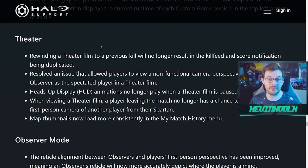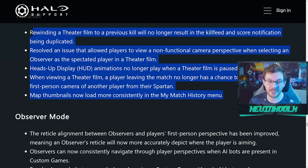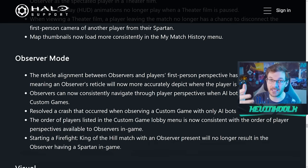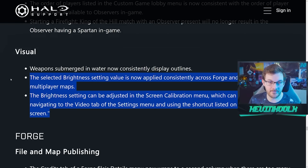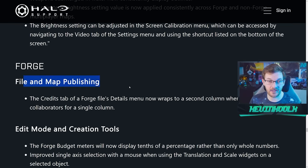Theater mode improvements make it less buggy — animations and thumbnail load times should work properly within the game now. Observer mode was also improved, reducing latency and making it more accurate to what's actually happening in the game, so when you're watching HTS modes or observing friends you'll see exactly what's going on. There are also visual improvements around lighting and brightness of the screen when loading into the game.